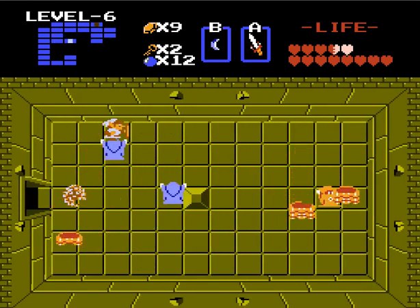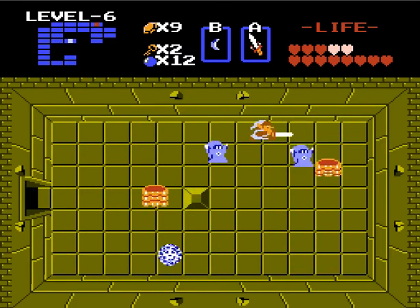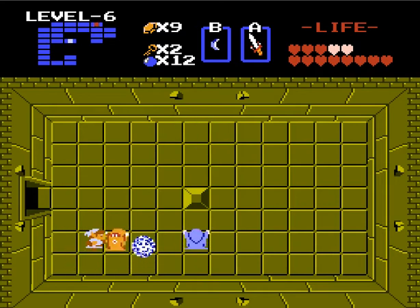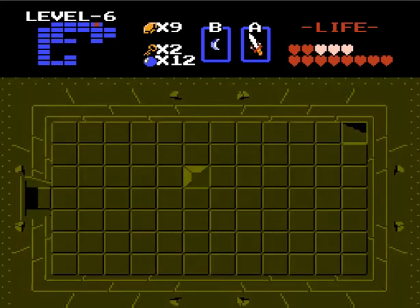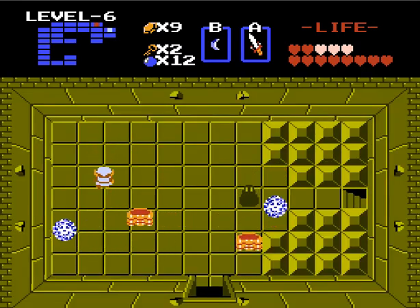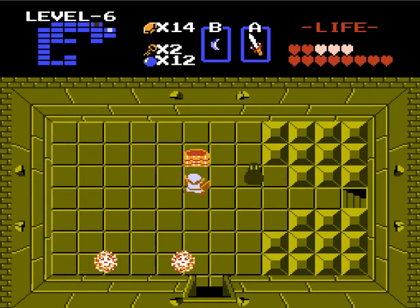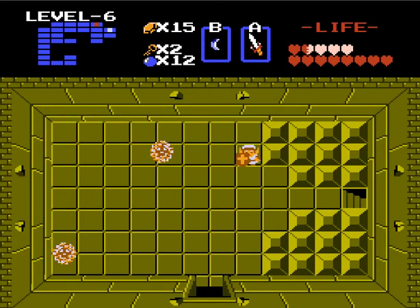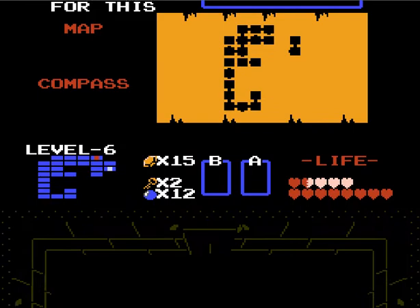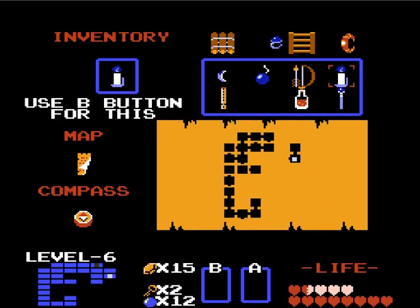And here we go with a room full of you guys. Let's get rid of you first, and you guys. Thank you for the heart, another secret, down we go, and I wonder where this will take me. And some rupees, which are actually very helpful. As you can see, we're way up in the corner here, part of the map that we couldn't get to from anywhere else. This is going to become a recurring theme in levels from here on out.